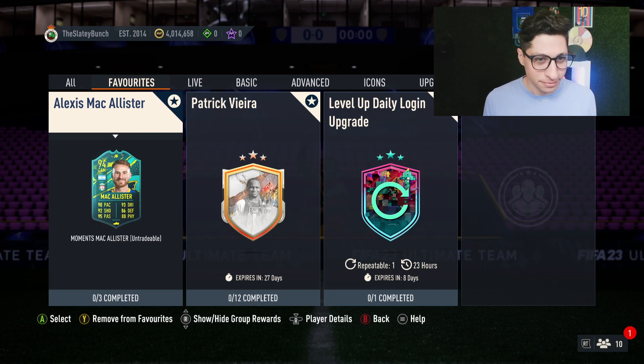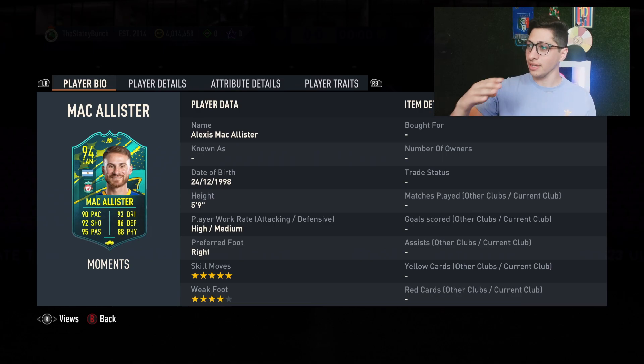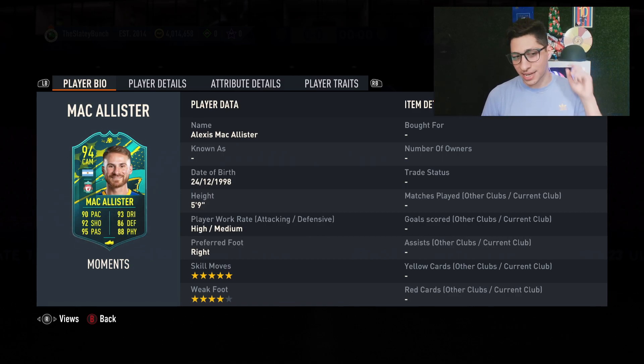Let's power through — Alexis McAllister, let's start here. Can you imagine if it's your first time watching the channel and you're watching a grown man die for FIFA content? That's how much I care. Alexis McAllister is here — five star, four star, high/medium. I think it's the first SBC we've had that is like a transferred card, which is really, really cool. I think this is like the first new player on a new team card we have in FIFA 23 on this back end of all the new transfers that have occurred.